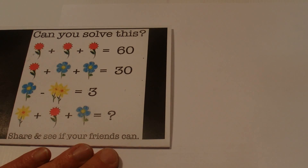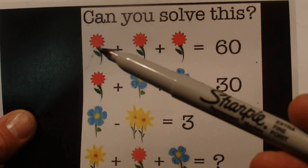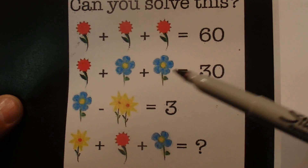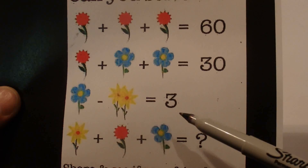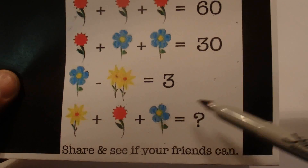Hi there, I saw this puzzle on the internet today. Let's have a bit of a close-up look at it. We've got three red flowers equals 60, a red flower plus two blue flowers equals 30, a blue flower minus two yellow flowers equals 3, and a yellow flower plus a red flower plus a blue flower equals question mark.